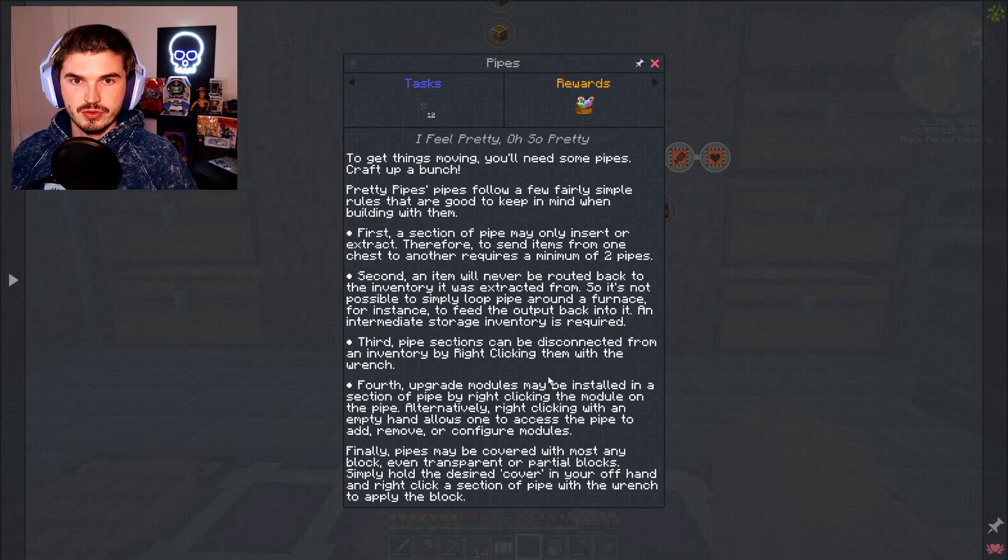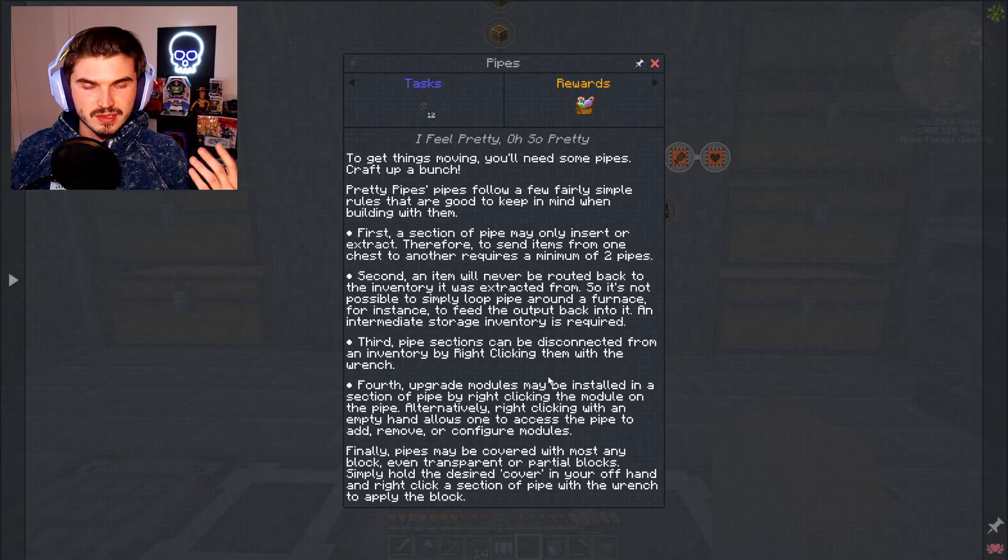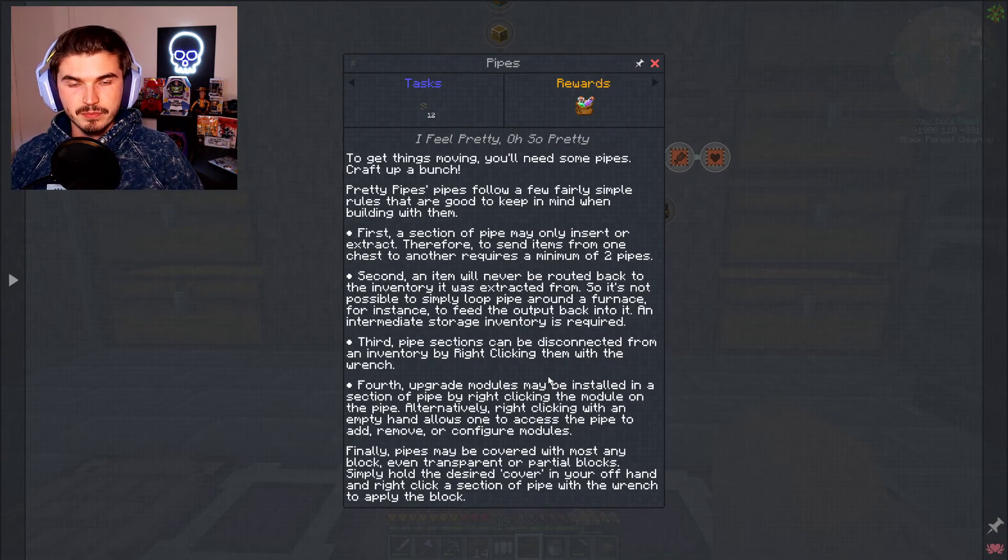Starting off, to get things moving, we're going to need pipes — obviously makes the most sense. Pretty Pipes follows a few fairly simple rules to keep in mind when building with them. First, a section of pipe may only insert or extract — you can only insert and extract on one section. Therefore, to send items from one chest to another requires a minimum of two pipes. So one pipe length is going to be for one chest, another pipe length for another one. You can't have them right next to each other, or if you did, you'd have to do a little bit of a loop in the back.